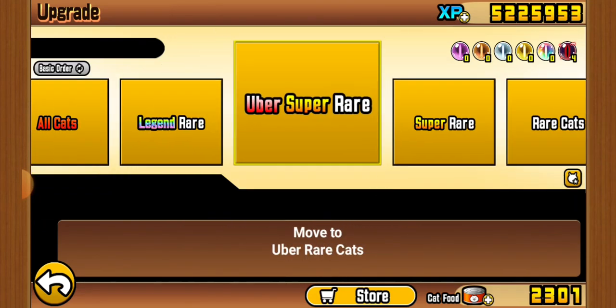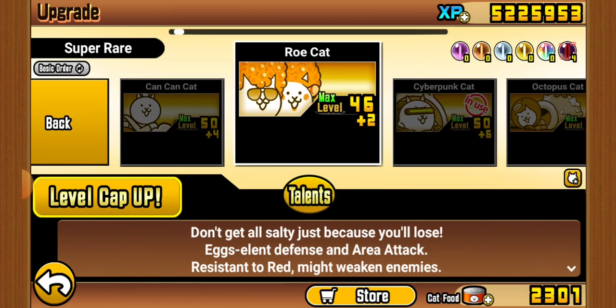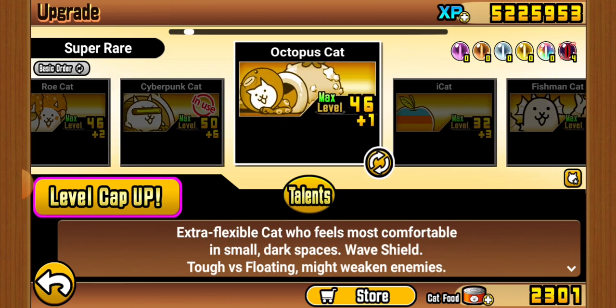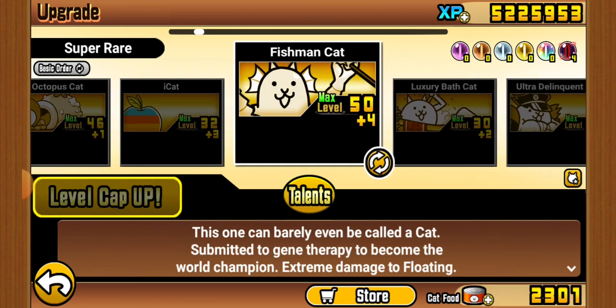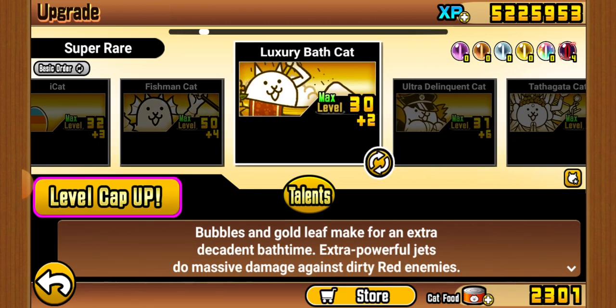Moving on to Super Rares — I'll try to be quick. Can is probably the best Super Rare. Row is good against Red enemies. Cyberpunk is second place in my opinion. Octopus is very good — I can't say enough about it. I Can't is only good against Reds. Fisherman is pretty good overall.